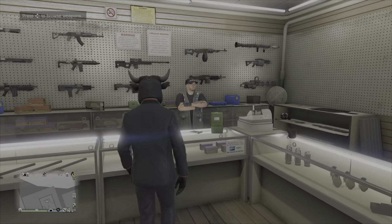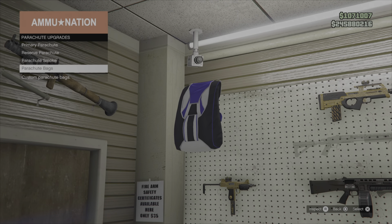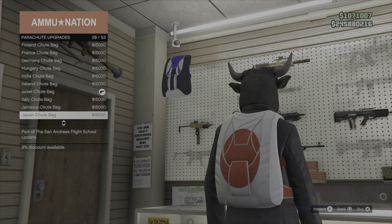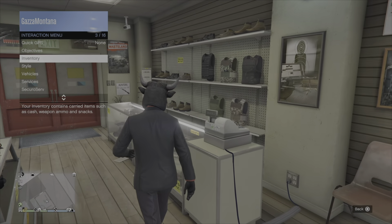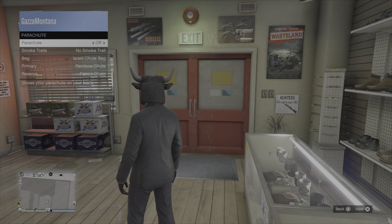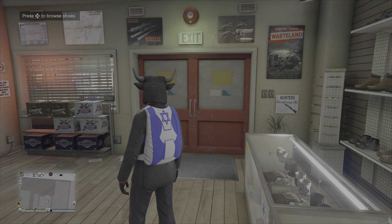The next step is to go to the gun shop and buy yourself the Israeli parachute — it's under parachute bags. Buy the Israeli parachute bag, then back away from the counter, go into the interaction menu, go to styles, go to parachute, and then turn your parachute on so you can see the Israeli parachute on your back.